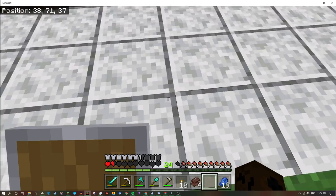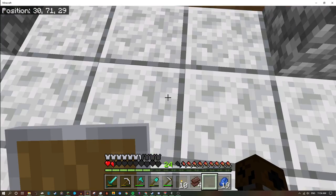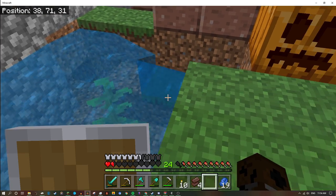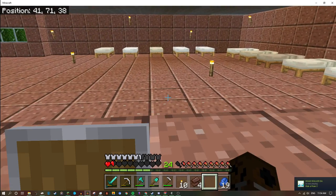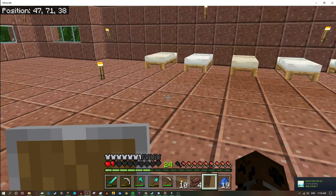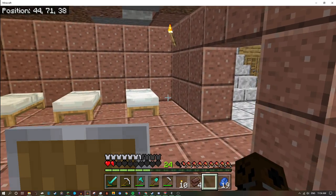As you can see, the ground is made out of diorite. We got a little pond here which I need to fix. We got some pumpkins, and we have a villager place which we're still working on — need to add more beds and need to fix the glass and the doors.